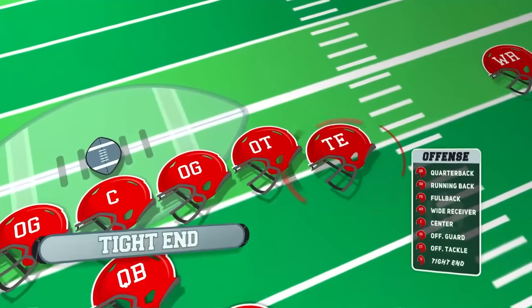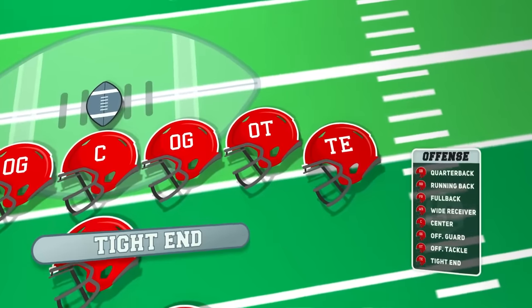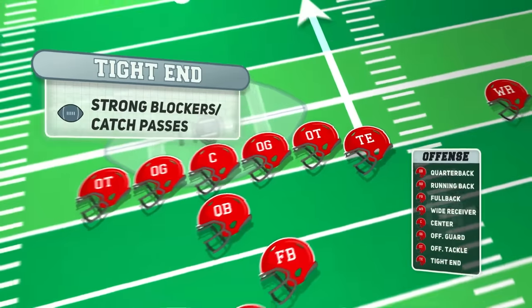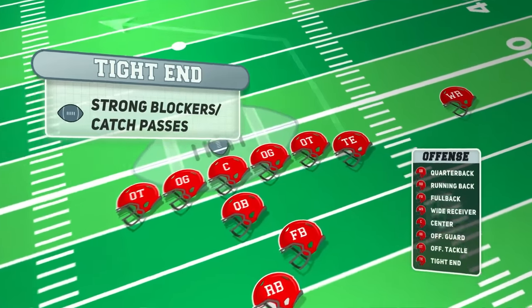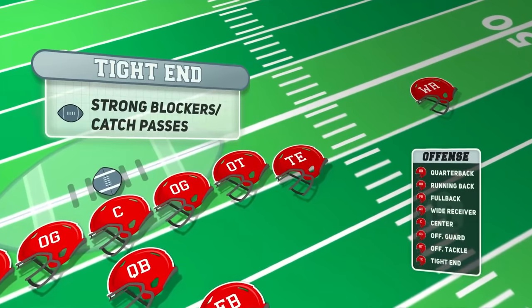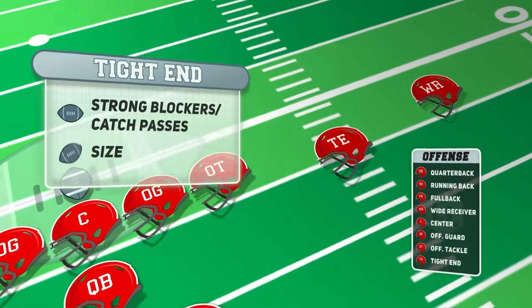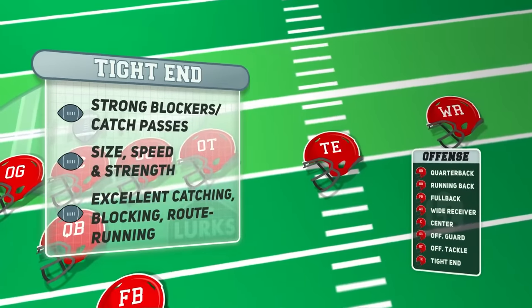Closing out the offense are the tight ends, who play a hybrid role combining the skills of a receiver and an offensive lineman. They are strong blockers who can also run routes and catch passes like a wide receiver. They also provide flexibility in the offensive scheme, often lining up on the line of scrimmage or in the slot. The tight end combines size, speed, and strength with excellent catching, blocking, and route running abilities.